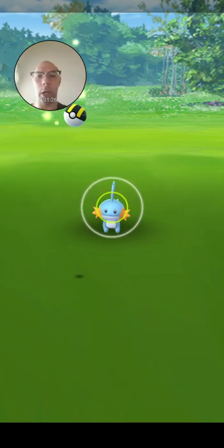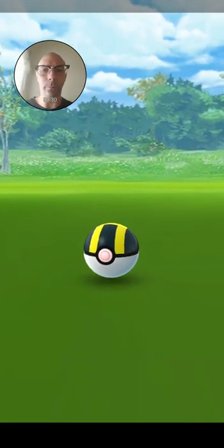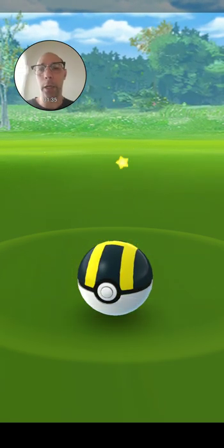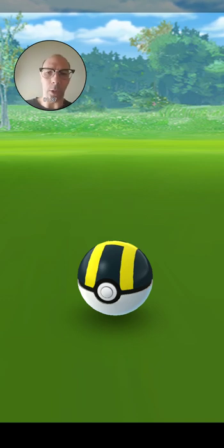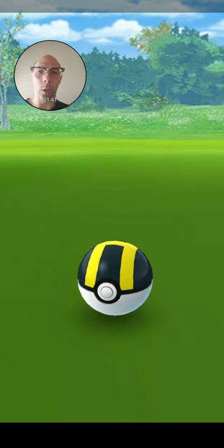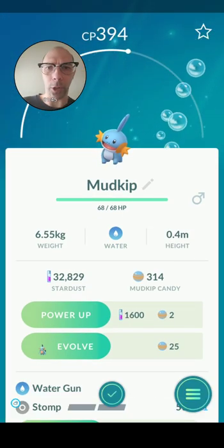Now, you can throw curves at it, which is what I've done. You can have a nice shot, a great shot, and an excellent shot. I didn't hit any of those, but that's okay, because as you can see, it says gotcha, meaning I caught the Mudskip. We click okay.